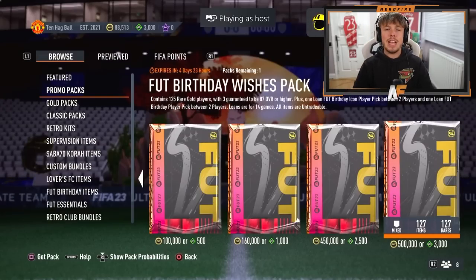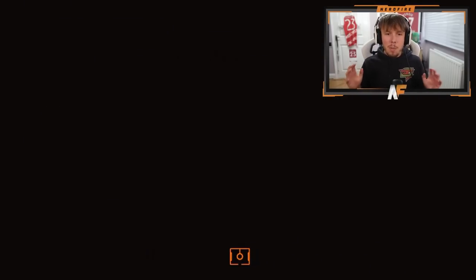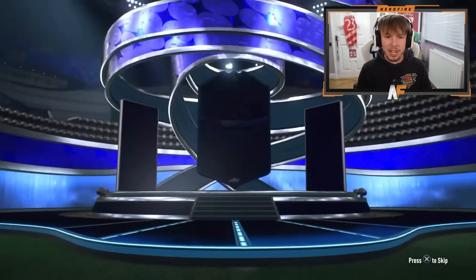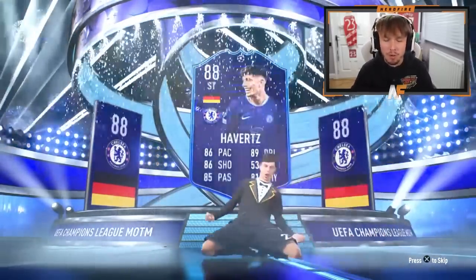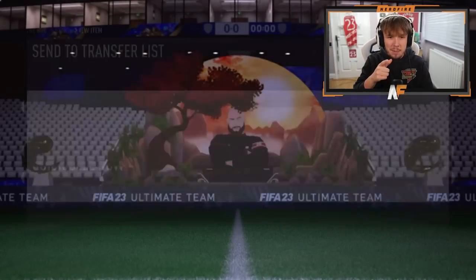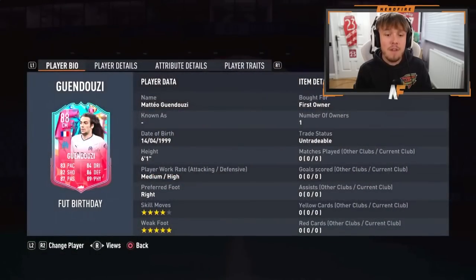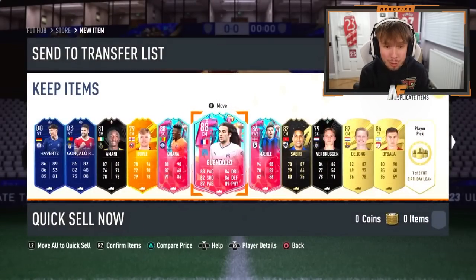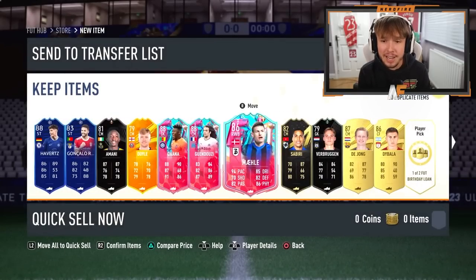Ryan is sending the store pack — he's going for the Foot Birthday Wishes pack, so we can crack this open for him. Fingers crossed he gets a big Foot Birthday or Foot Birthday icon. Here goes nothing! UCL Man of the Match Haaland would have been very nice, but it's going to be Havertz on the front — 88 rating. Could be Foot Birthdays behind him. Oh my — three Foot Birthday cards! Guenduzzi! Five-star weak foot Guenduzzi!